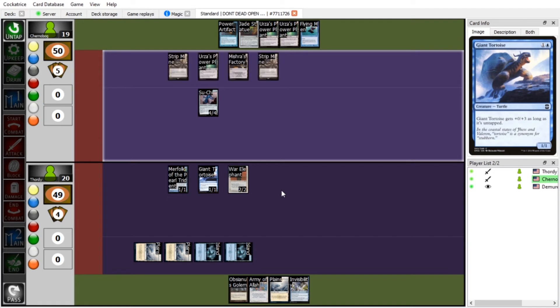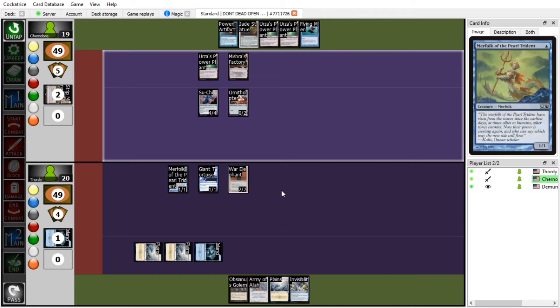Untap. Ornithopter! Sacrifice Strip Mine to destroy your Island. When the mine is stripped — you've stripped me of my wetness. And then pass.